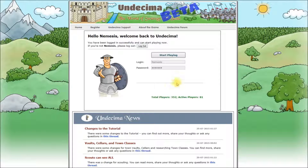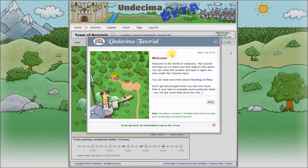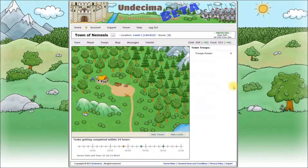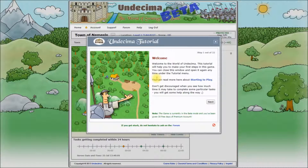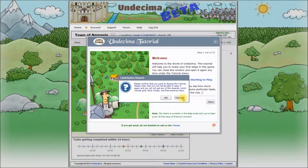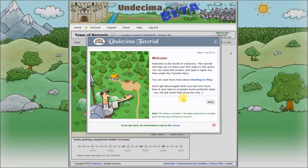After registering and activating your account you can login and start playing. As soon as we start, the tutorial pops up. You can close it by clicking here or anywhere outside of the tutorial screen and open it again anytime by clicking here. The tutorial will pop up again on its own whenever you finish any tutorial step. You don't have to complete the tutorial for playing Undecima and you can dismiss it, but I would recommend following it along as it will make it much faster to develop your town. You will get some understanding of the game's concepts and will be rewarded with resources, troops and some premium days as well.